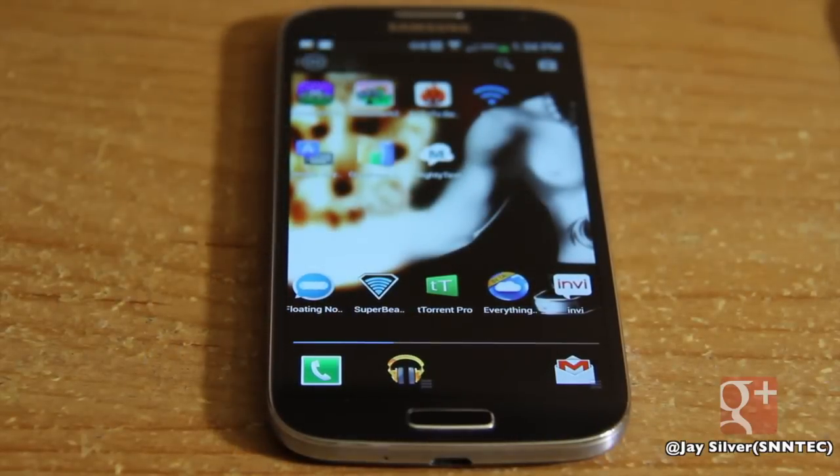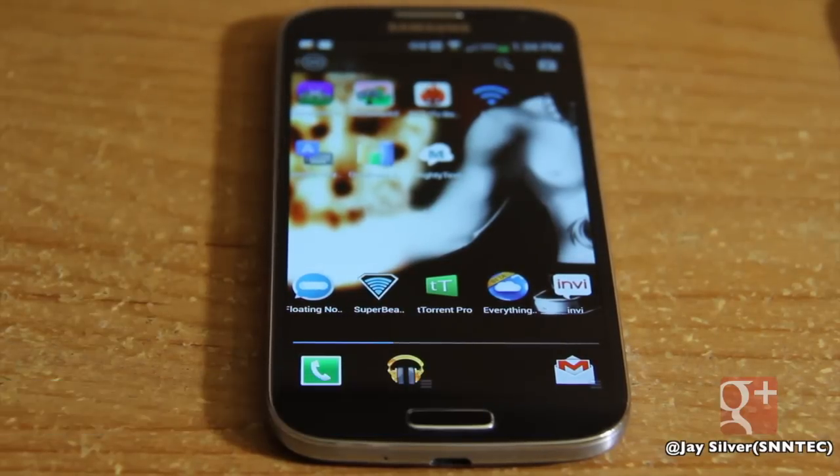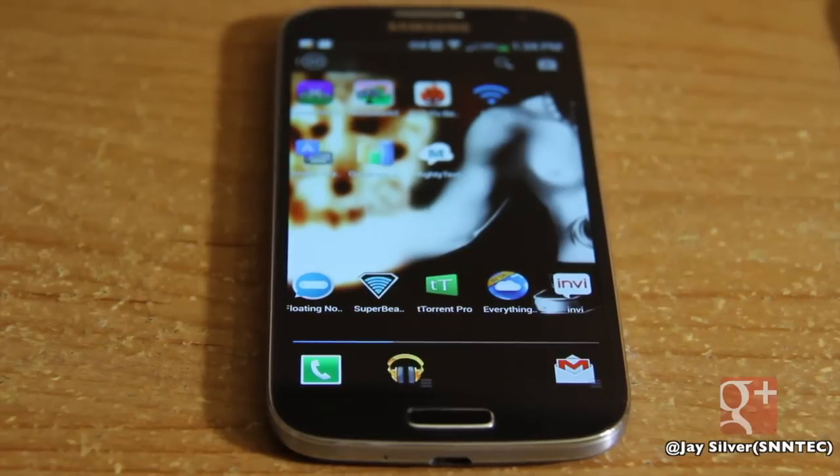For the fifth and final app on my Galaxy S4 top five list: Envy. This is a third-party text messaging program that replaces my stock messenger. The reason I replaced it is because I was very impressed by Envy. It's a unique app in the way it's set up. Usually when you download a third-party messenger from the Play Store, you have to go into your stock messenger and disable its notifications, or else you'll get two notifications. Envy has the convenience of doing that for you automatically.